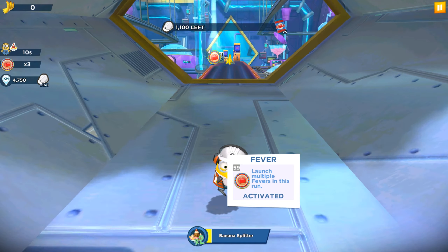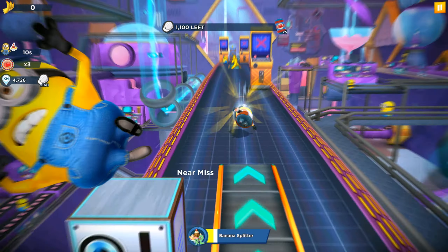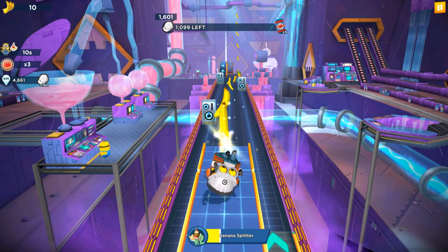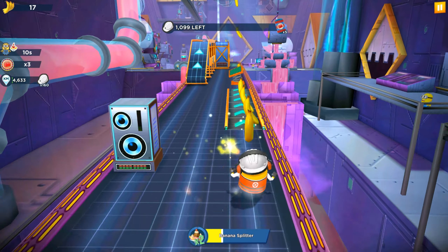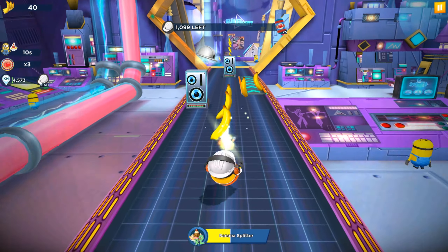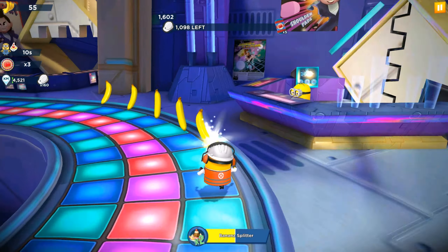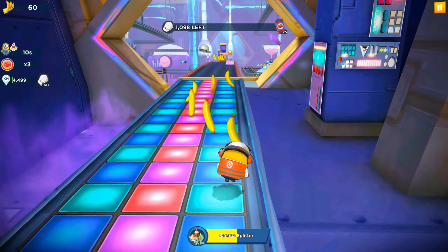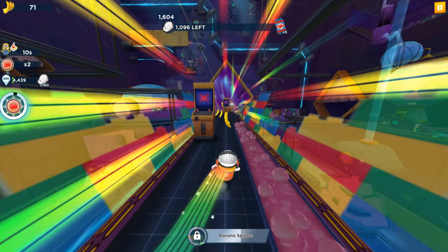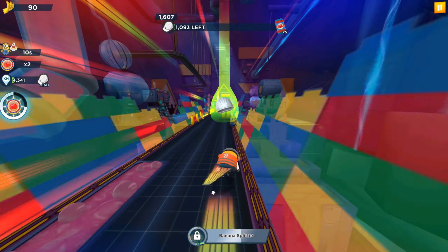The new items — for example, the market tickets and the tokens — are available in the stage rewards. There are 21 milestones and three stages, and all three stages and milestones are giving you some prize pots. For example, the stage rewards give you the tokens, the Engineer Bob minion cards, Dr. Karl, and the Lifeguard minion.